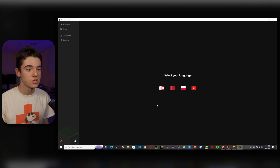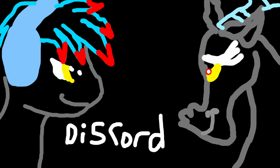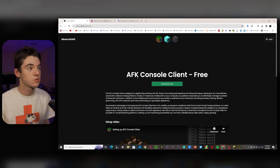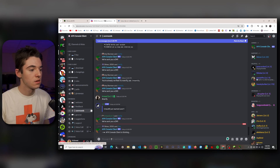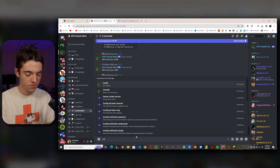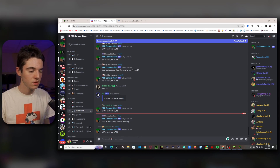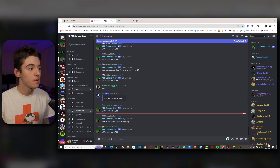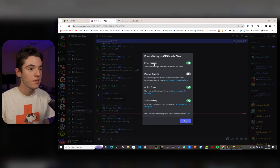We just want to go ahead and select our language — I'm going to select English. Now we need to go into their Discord; I will also have this linked in the description. You'll just want to go to the commands channel and type slash verify. If you don't receive the DM, make sure you right-click, go to Privacy Settings, and make sure that you have your direct messages enabled.